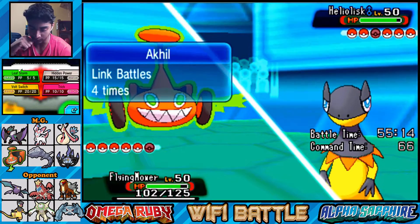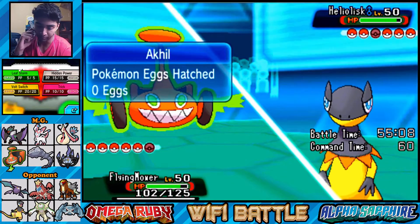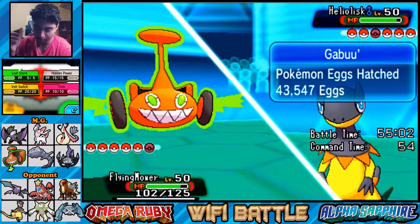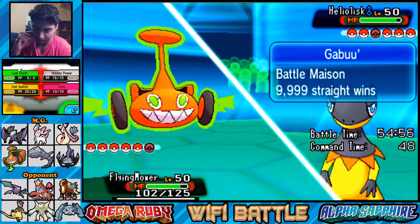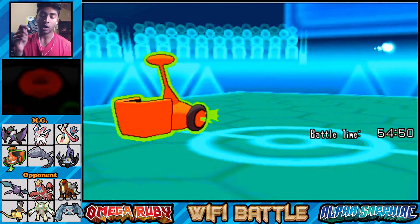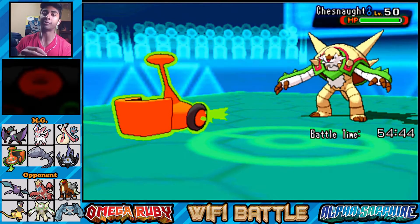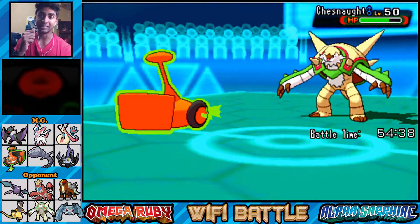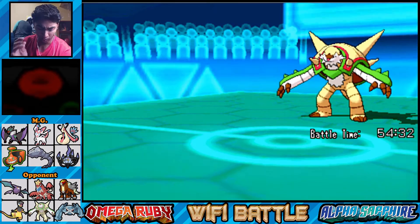Hidden Power Ice does good damage to a lot of their guys. They're probably going to switch out - maybe I should just go for Volt Switch. I don't think this thing has Volt Absorb so I'll go for Volt Switch. Nobody can absorb my Electric hits. Chestnaught - Grass and Fighting, not very effective - but I'll get a free switch. It does a good amount of damage with Choice Specs, though I don't want to go into Milotic.